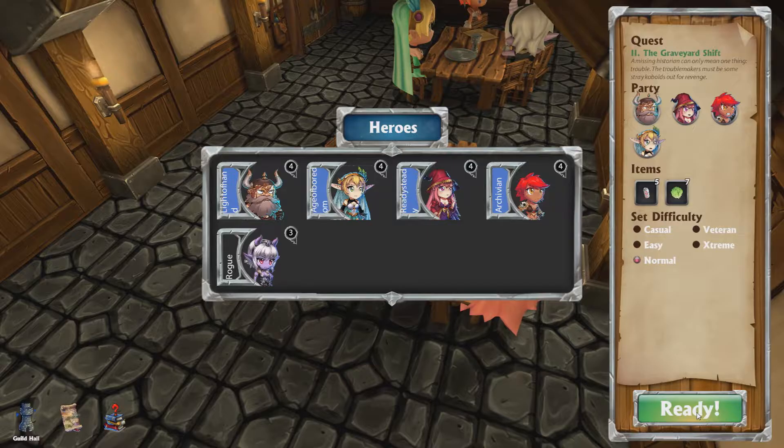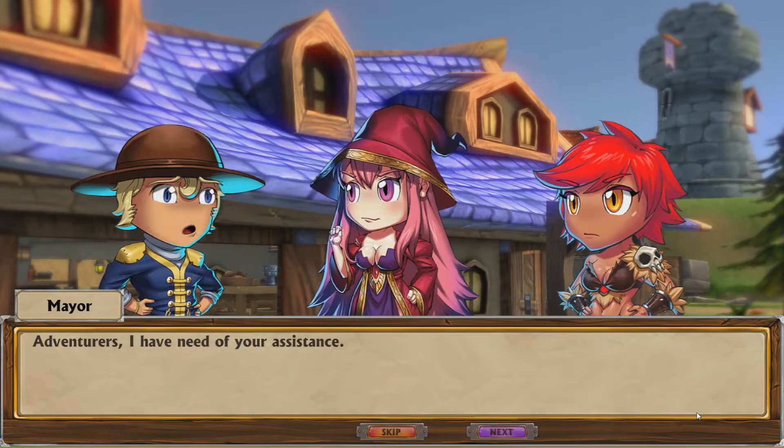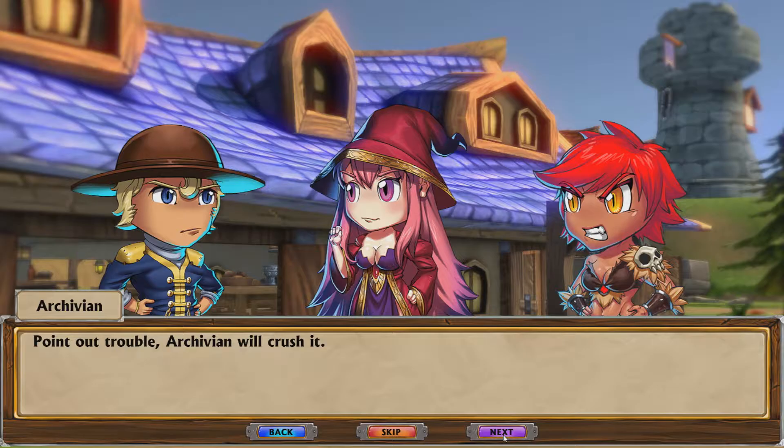Okay, let's start the game — Graveyard Shift, let's start the Graveyard Shift. 'Adventurers, I need your assistance.' Point that trouble — Archivian will crush it!